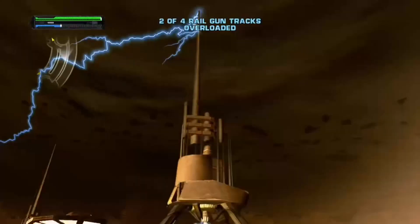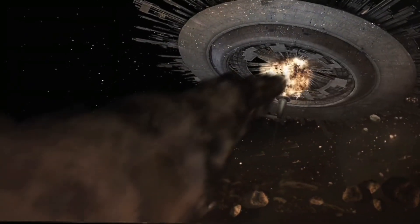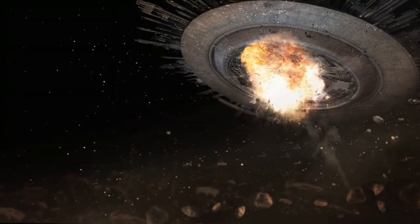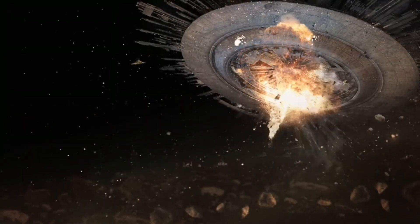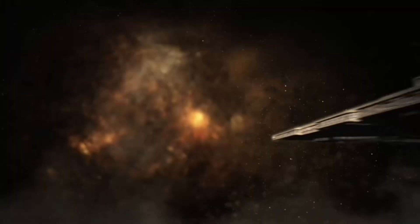Once we make it to the top, we overload four generators, destabilizing them enough and causing it to fire a massive chunk at the factory — completely destroying it. But a Star Destroyer manages to escape the carnage, starting the most infamous section of the game: tearing down the Star Destroyer.